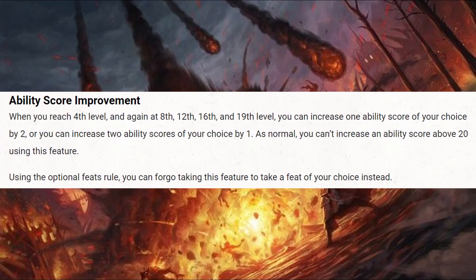At level 4, the Sorcerer gains their first Ability Score Improvement. Ability Score Improvements add +2 to 1 Ability Score or +1 to 2 Ability Scores, up to the soft cap of 20. Sorcerers gain 5 Ability Score increases as they level up, and if the DM is using the Optional Feats rule, you can forgo an Ability Score Improvement to take a feat instead.